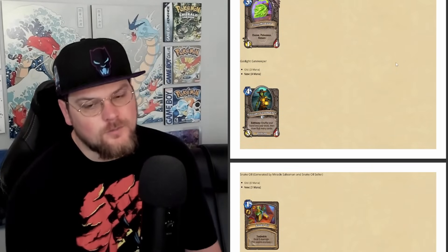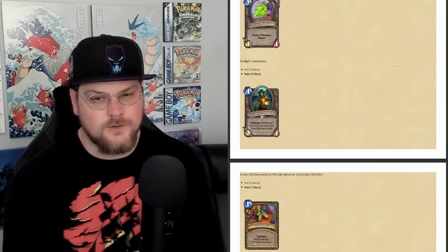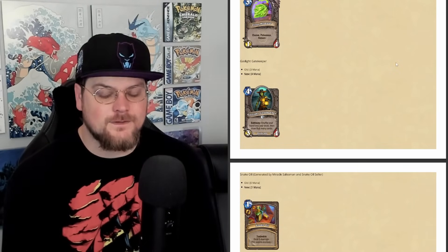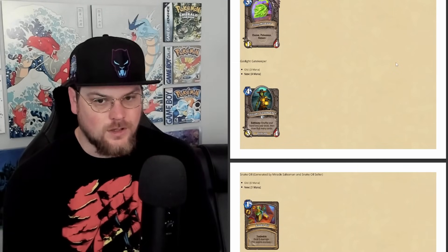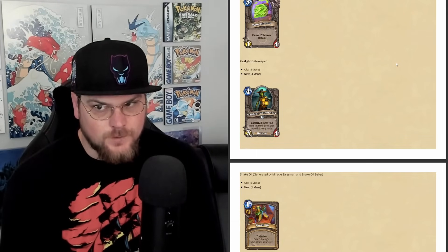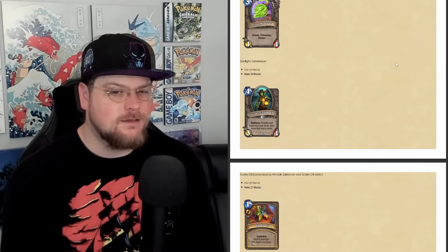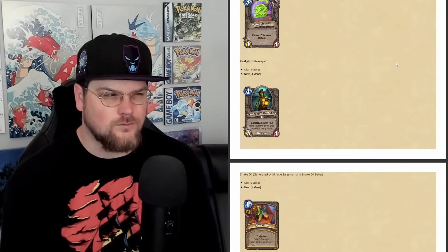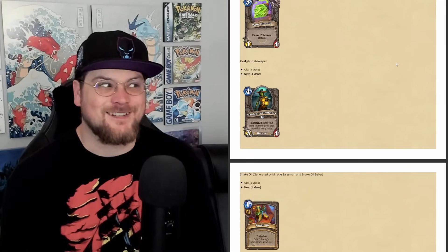Gaslight Gatekeeper is going to 4 mana, which hits draw Rogue in Standard. This is interesting because it gives Gaslight Gatekeeper to Even Warlock in Wild, which already had Plot Twist, but Plot Twist doesn't come with a body. It also means you could theoretically run both. I'm not sure you would, but I'm certainly going to try it.